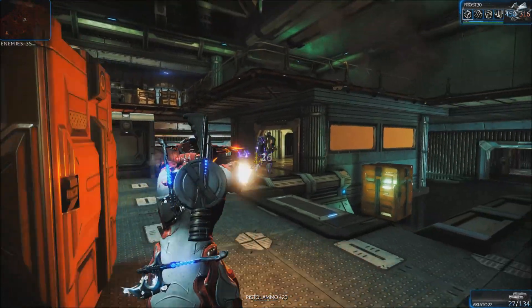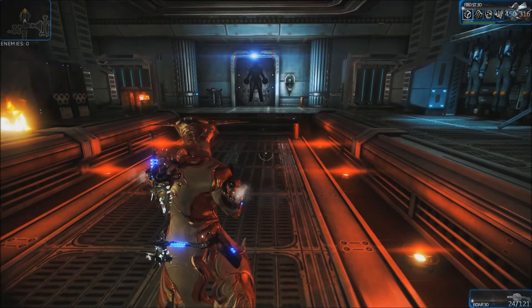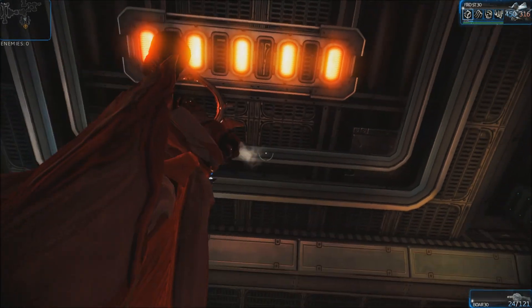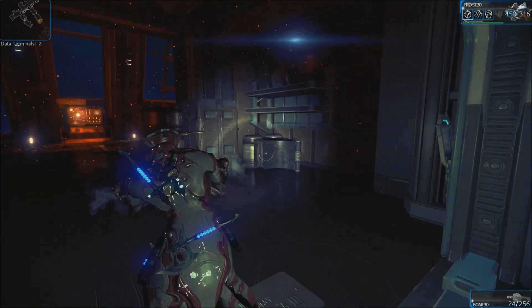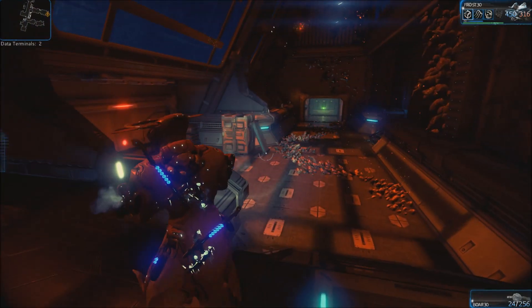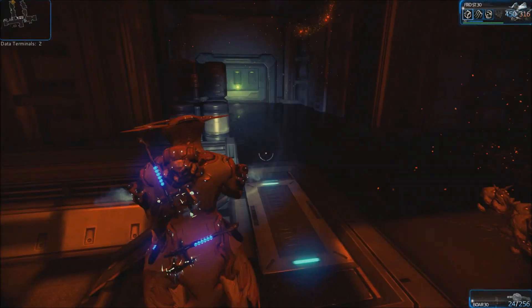Hopefully that information will help you out against the Corpus. Now we're going to have a look at some of the Infestation. Here we are on an Infestation mission — I'm going to point out some of the units and give you an idea of what they do and how you can spot them.